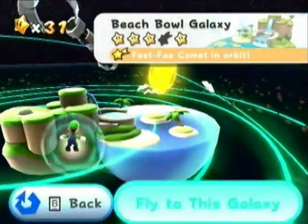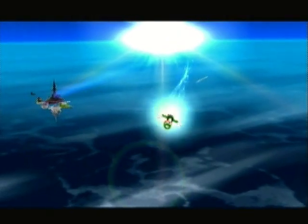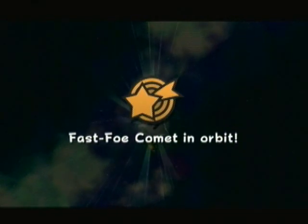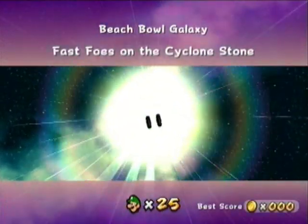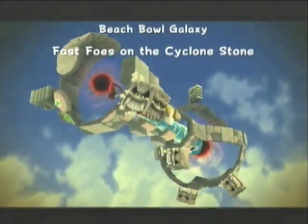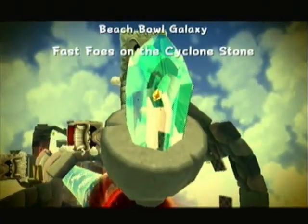But a fast foe comet. Now this is going to possibly cause trouble, because it's basically the same mission we just did. Yet the thwomps roll around faster. They may not be called thwomps, they may be called something else, but you get what I'm trying to say. Those boxes will roll around faster, so you may want to watch out for that. Thwomps will fall faster as well.